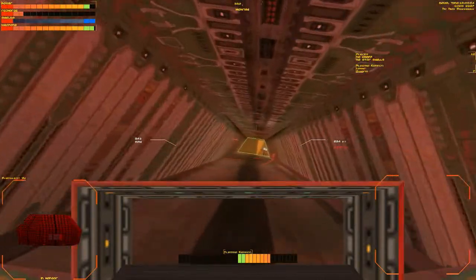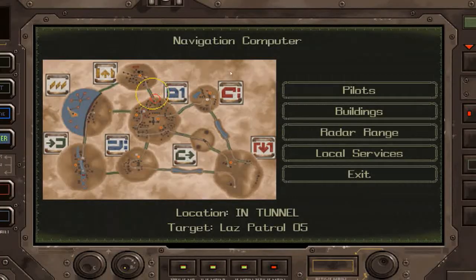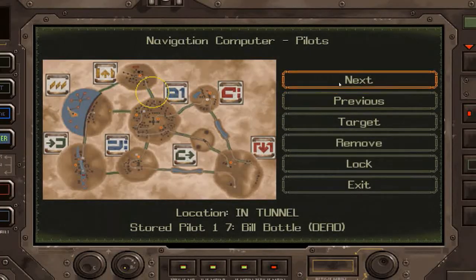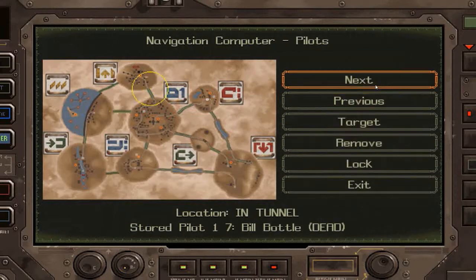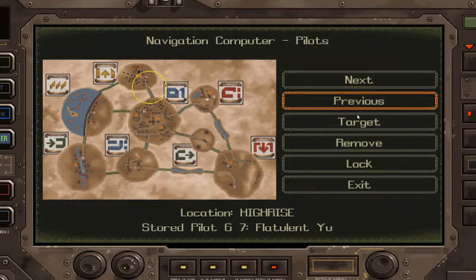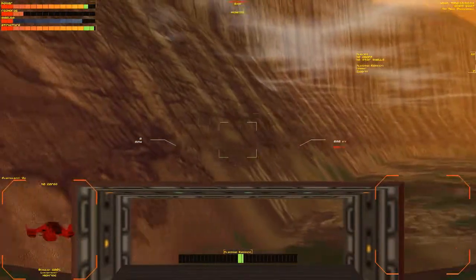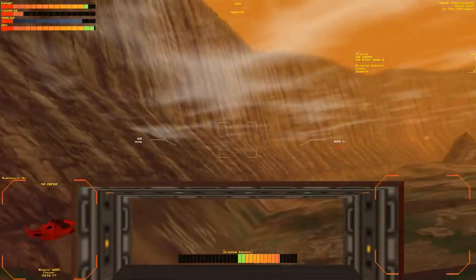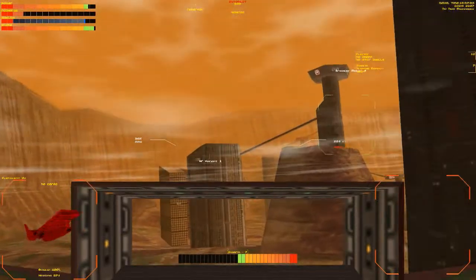I've lost the target I was going after so I have to... well done. Let's stop before I accidentally kill myself. Pilots - Bill Bottle, Crash Override, yeah Flatulent You. There we go, target. The game's gone into autopilot again because I pressed A. So it might not be too bad.